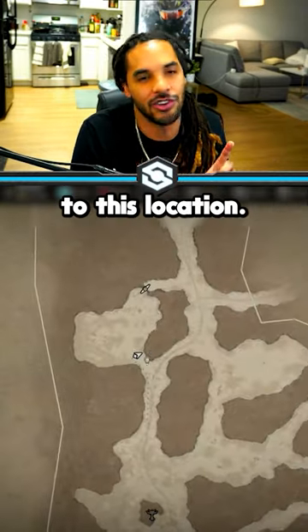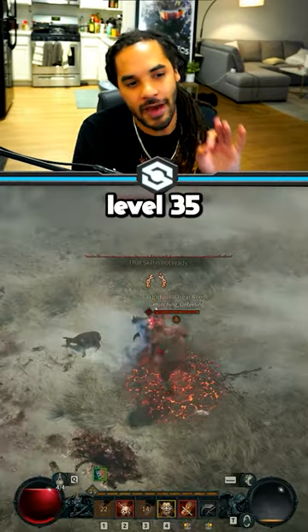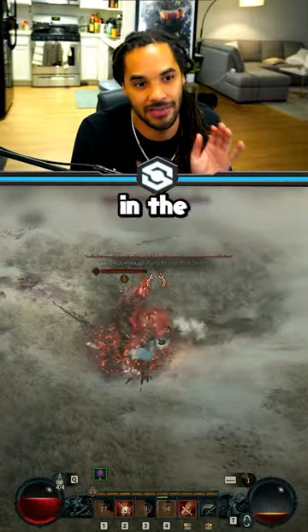First, you're going to want to head on to this location. It's on the western side of the map, and there you'll run into this level 35 elite enemy Oscar Reed, and he will drop by far the most powerful loot you can get in the entire beta.